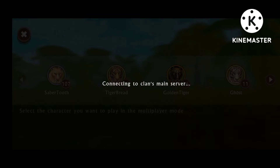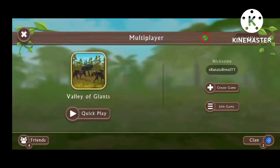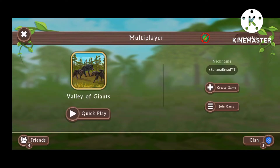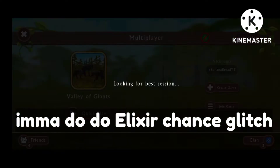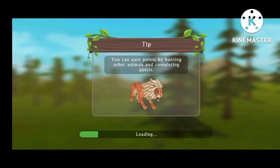I want excellent for my tiger to be strong, and we go on Valley of Giants. I don't care — just quick play — because I'm not going to be fighting the boss. I'm just going to mess around with the settings.